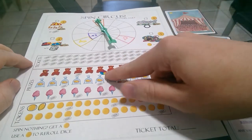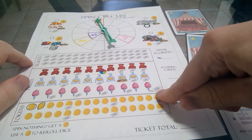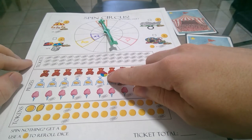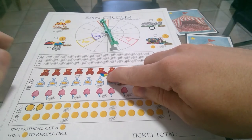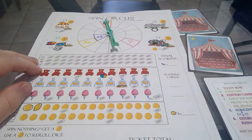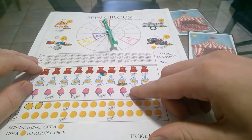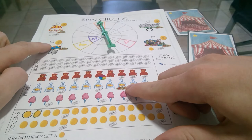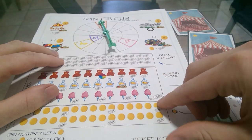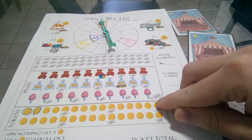Each prize track also has a special reward if you go far enough. Cross off the sixth teddy bear and you immediately add a piece of any size up to six and any type to your spinner. The goldfish track lets you unlock a ride for free with no tokens. Cotton candy gives a flat five tickets if you reach the end.